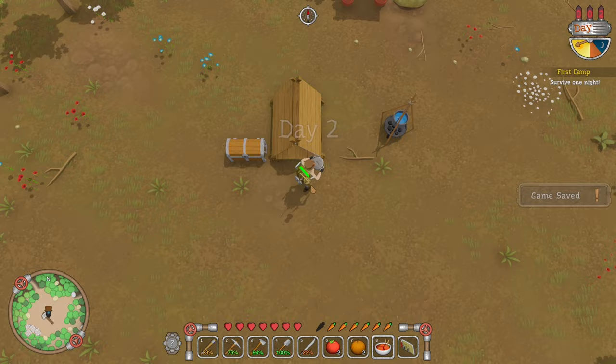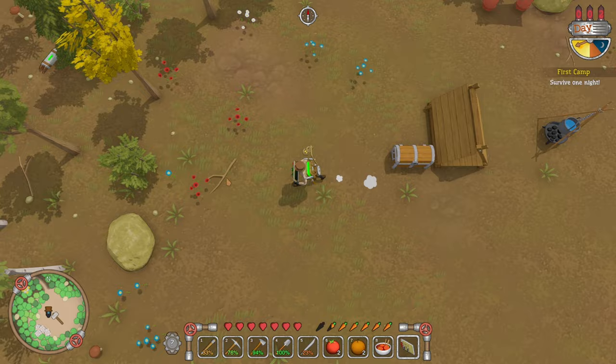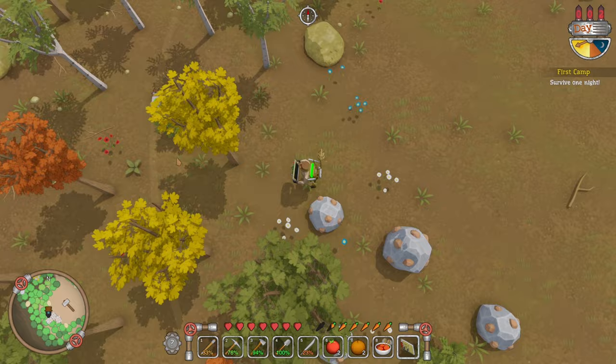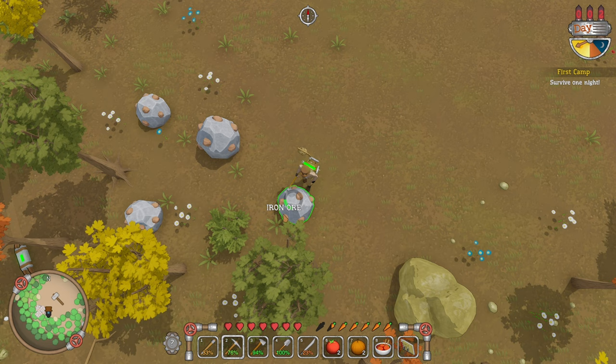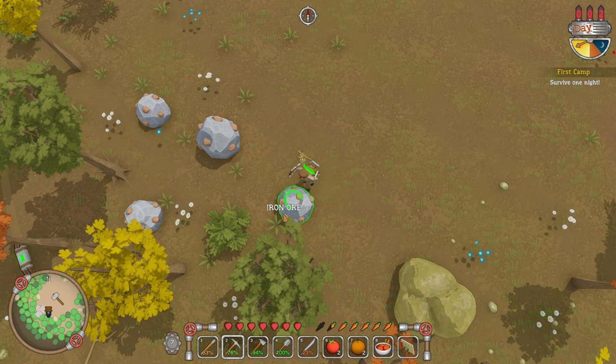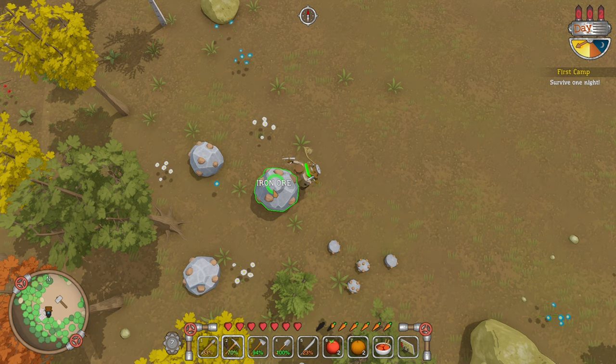Survive one night — we did, we survived. Some mushrooms, some more iron. Let's get some iron just in case, I don't know what we're going to need it for. What happens if we put in two tomatoes and a pumpkin — is it like a pumpkin tomato soup? I don't know. I wish there was a way that we could auto-pick up.